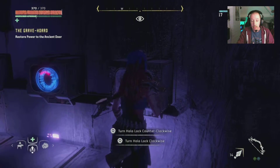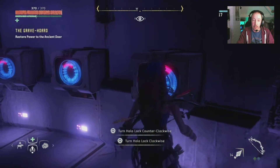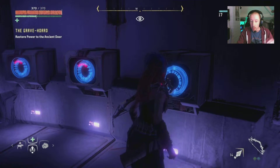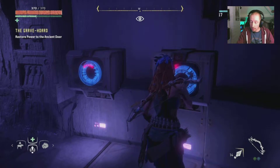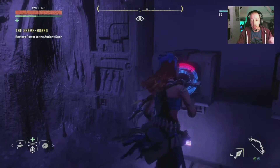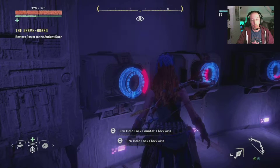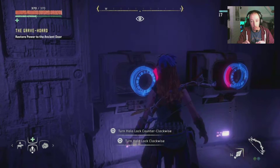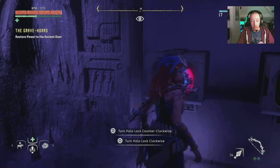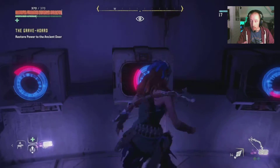I'm going to tell you the top floor puzzle because watching the screen you're not going to be able to jot it down easily. The upstairs puzzle, the first one, is up, down, left, right - always starting from the left hand side. Your second one, which is the right hand bank we're doing at the moment, is up, right, left, down. And your third one is up, up, down, down.